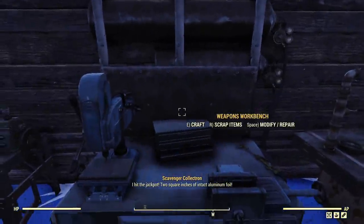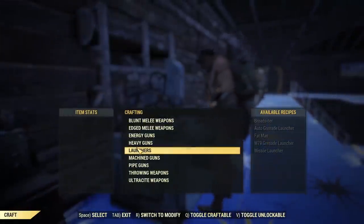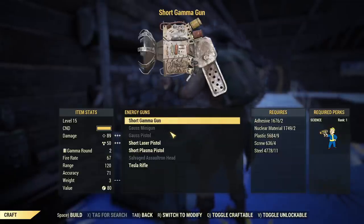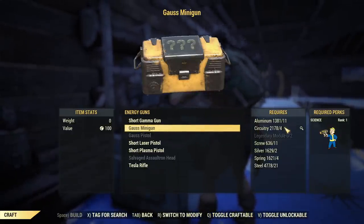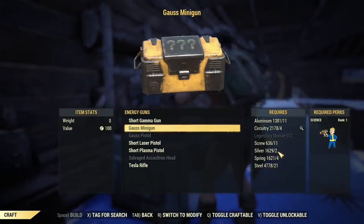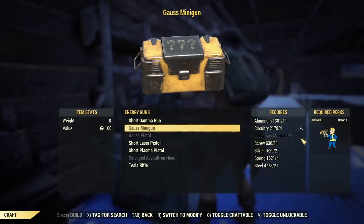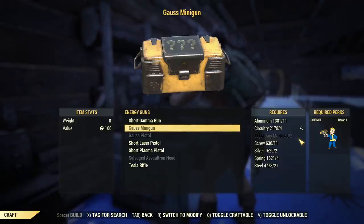Now, what do you need to craft one? You need a weapons workbench — go into the crafting section under energy guns. It is an energy gun and it is affected by energy gun perks. The cost is: 11 aluminium, 4 circuitry, 11 screws, 2 silver, 4 springs, 21 steel, plus 2 legendary modules — that's 100 script in value.